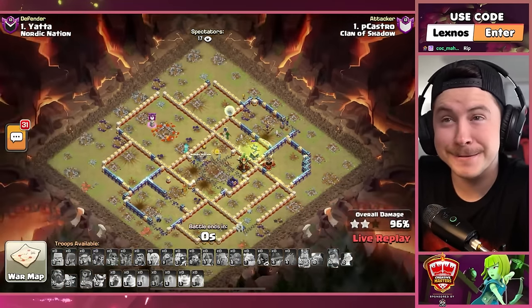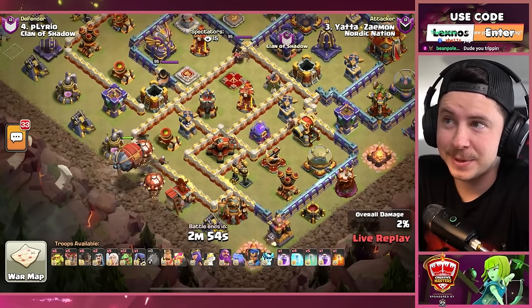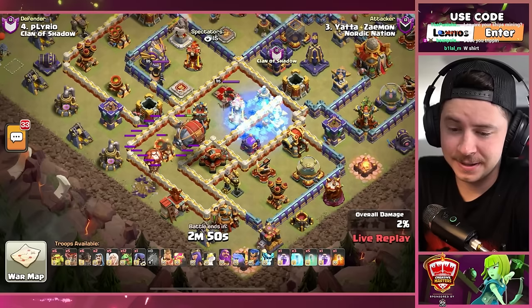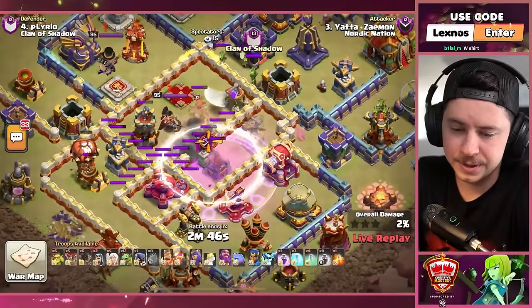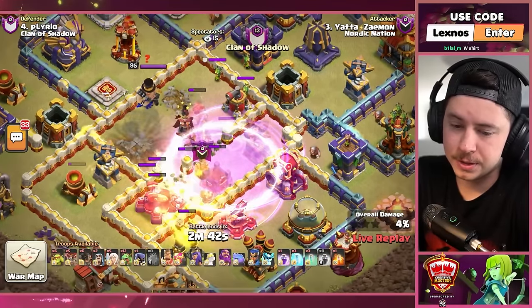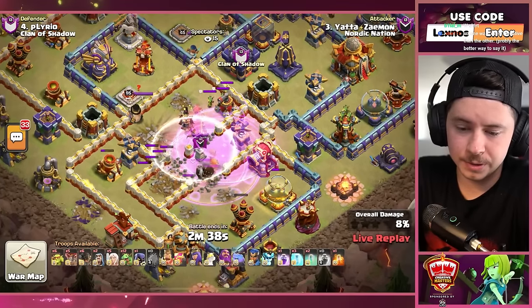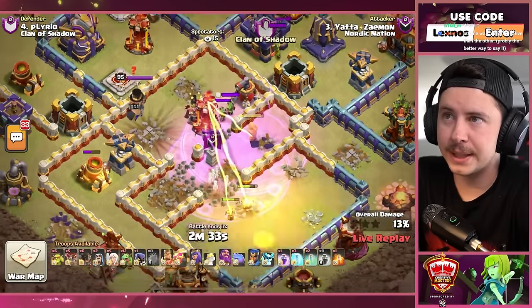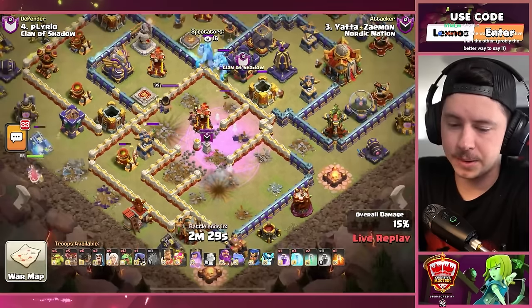Yada with the final attack for his team — queen charge, baby dragons, early battle blimp with the freeze, invis, wall breakers, super wizards. Let's go! Good blizz value right here! But he skips the multi-targeting inferno — rip! He kept making the multi invisible, that's awkward.